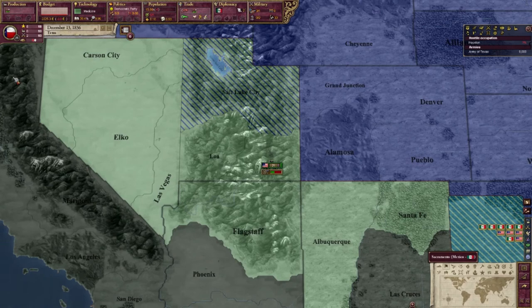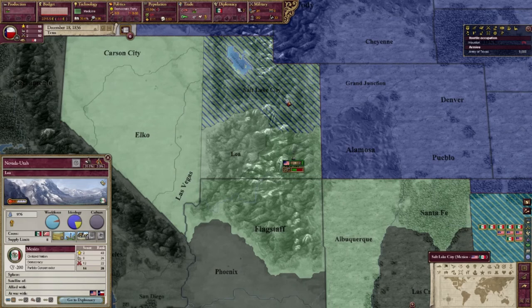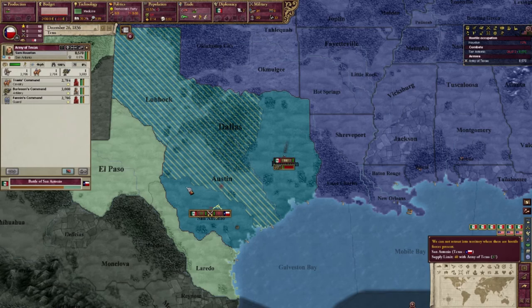Here we go — is this Mexico? It is Mexico. They've taken Salt Lake City and they're moving down. Do I have all my troops back yet? I do — full stack. Got another battle, let's see what's going on.